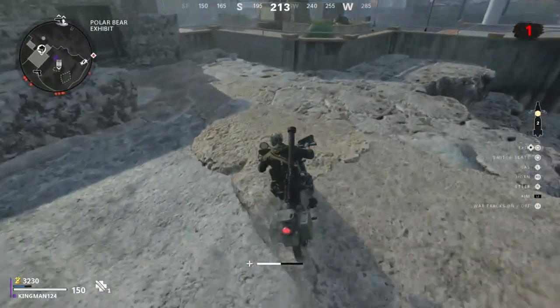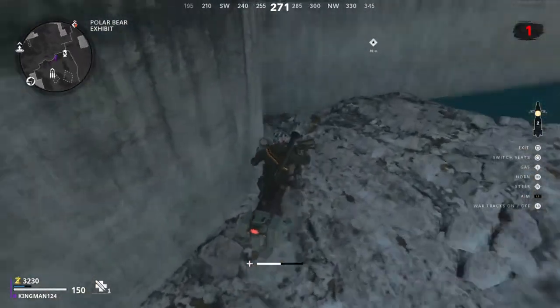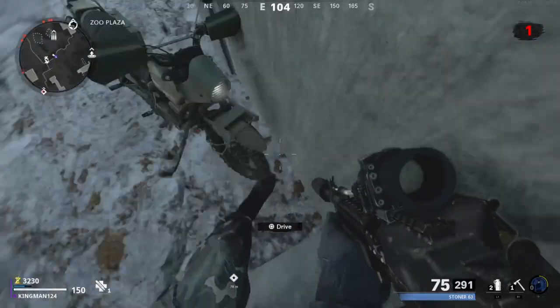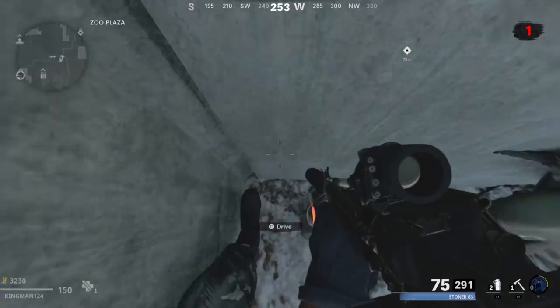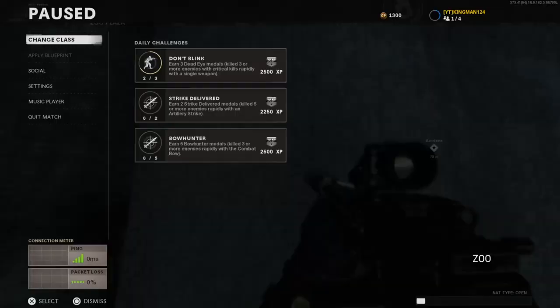Let's get into the video. What we want to do is just go to the polar bear exhibit, and you want to bring the motorbike exactly to this corner. It doesn't really matter how you do it - you can do it facing either way, with the front of the motorbike or the back of it. Just leave a gap, make sure you're shaking, but if you do fall straight into the gap, that means you need to move it back a bit.